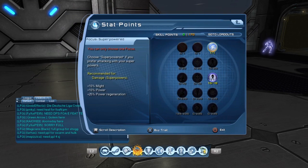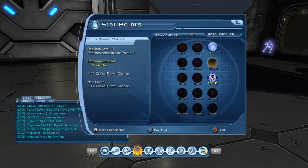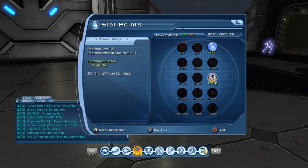Now stat points — I just went for superpowered as mental is a superpower and I play control role while in PVP, due to the fact that it's a lot better than playing DPS. I only put 10 into the crit one because you're not really going for crits, but if you do hit one you want to hit hard, so I normally put 10 into each — so that's 20 of your SP.